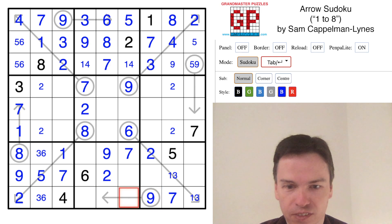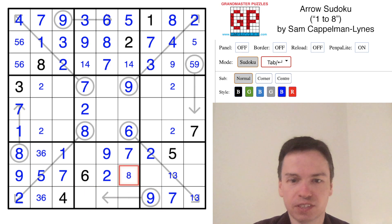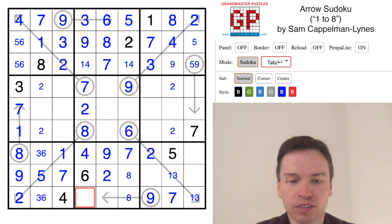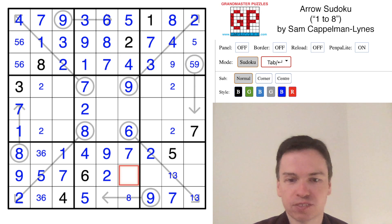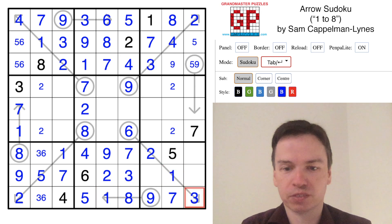That's going to give us a lot to work with. We have an 8 in one of these cells, and we have 1, 4, 5 for this column, but 1 and 5 are already there, so this is 4. This is where the last 5 goes. This is 1, this is 4. Now we have 8, 1, 3 in the space, and these have to add up to 9, so this has to be 8 with 1 and 3. Puts in a 1, puts in a 3. This puts in a 3 and a 6.